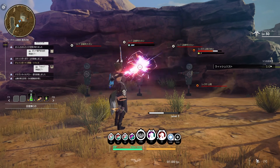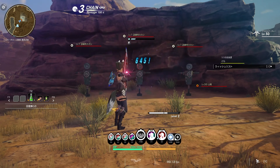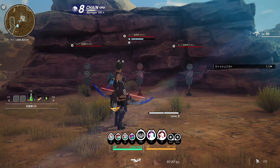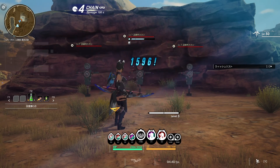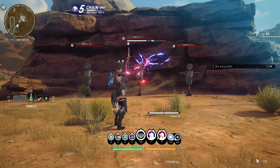Thunder attribute status abnormality: at level 1 and level 2, the body is electrified and there is a chance of being inhibited. When it becomes a thunder burst, a small explosion occurs at the time of the burst occurrence, and a large explosion occurs when the burst ends, dealing significant damage and causing paralysis to the target.